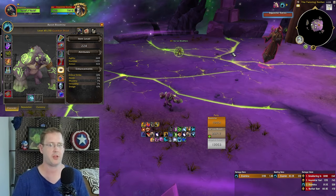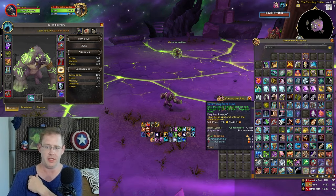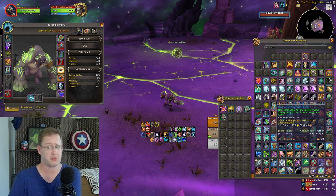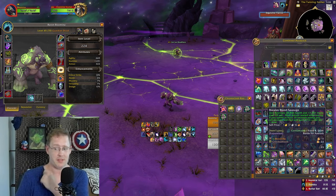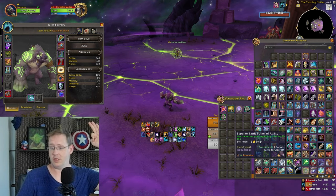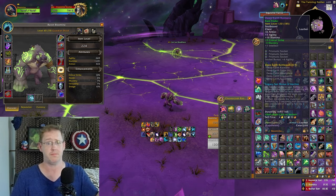If you're coming in here with no extracurricular gear or consumables, at least use consumables — you're gonna have a bad time otherwise. Currently the best scaling is the Greater Flask of the Currents, which gives 69 agility. All the augment runes are going to give you 7 or 11 main stats, so if you can use old ones, do it. The drums work — any drums work. The scrolls are a little extracurricular but the tower's hard. Also the Boralis Blood Sausage was super recently buffed to 39 main stat in the tower — that's more than half your flask. So you want drums, your Greater Flask of the Currents, the Superior Battle Potion of Agility which gives 234, and your blood sausage food buff — those four things at minimum.